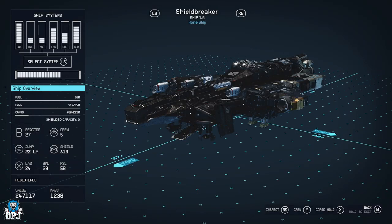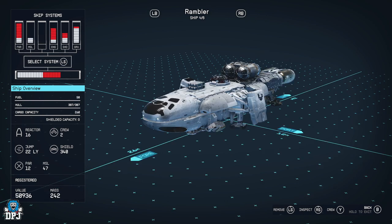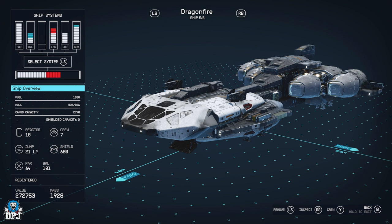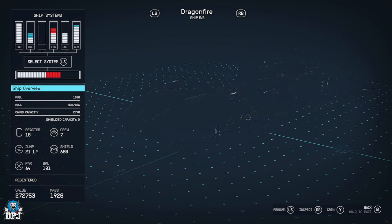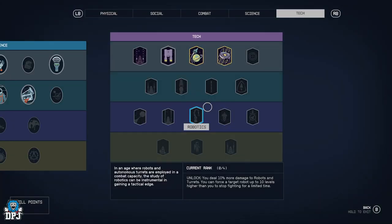For me, I've got the Shield Breaker that I bought from the ship dealer — really, really good powerful ship to have. I've only just got piloting up because I couldn't be bothered before, but it is way better than most of the other ships I have. I can't wait to use the Dragon Fire.